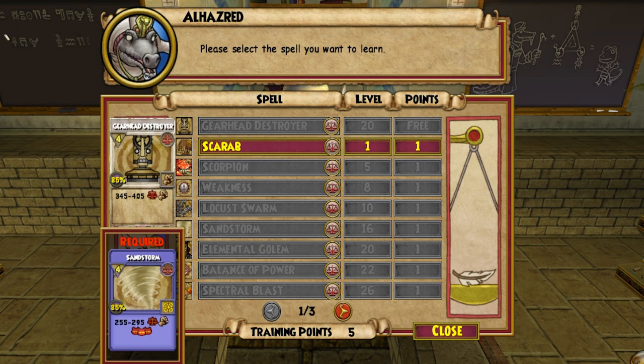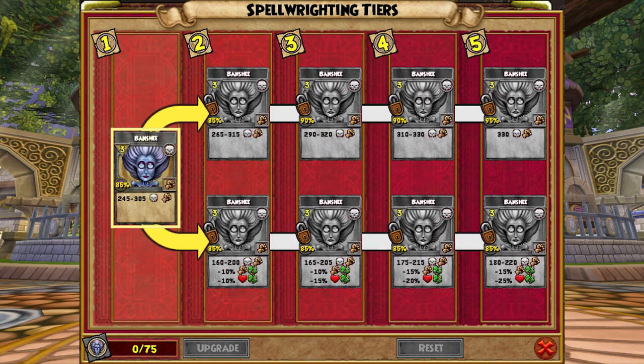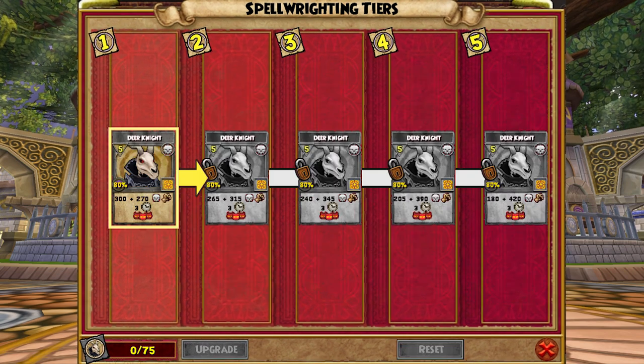Balance also gets a new spell from Alhazard Gearhead Destroyer. Death Wizards have Spellment Paths for Dark Sprite, Ghoul, Banshee, Vampire, Skeletal Pirate, Wraith, Deernight, and Lord of Night.